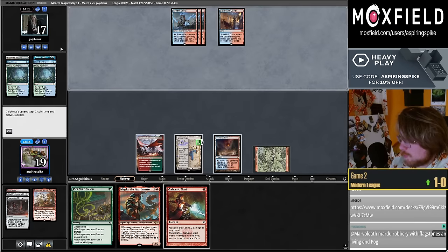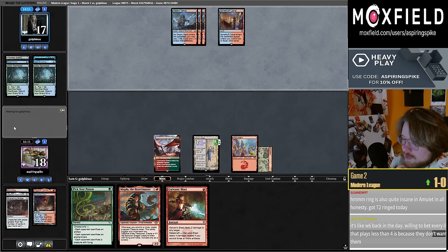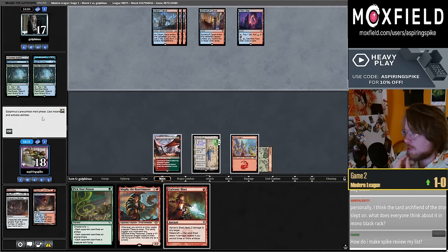I meant to fetch in response to the Scalding Tarn. The Ring is also very good at Amulet, but in the Twiddle Storm deck you have so many Twiddles to untap your Ring — you're just going to win the turn you untap with it almost every single time.